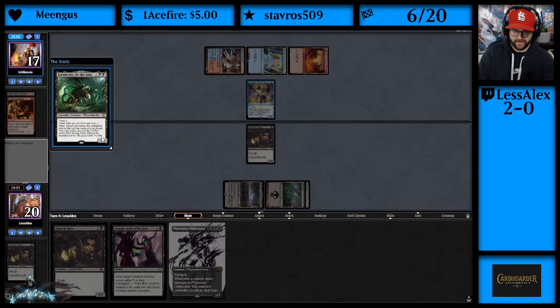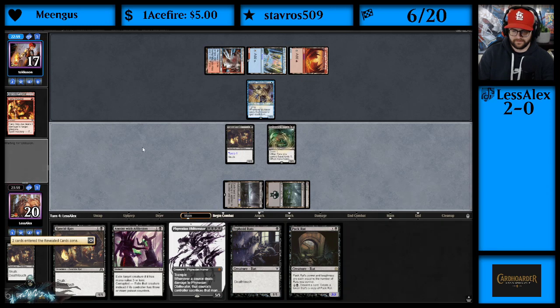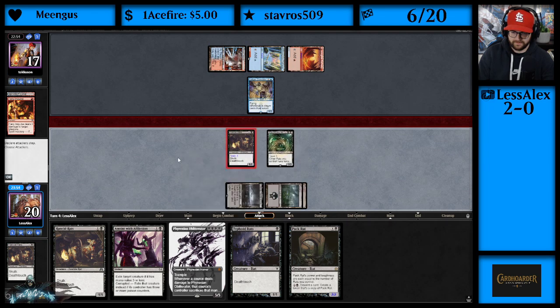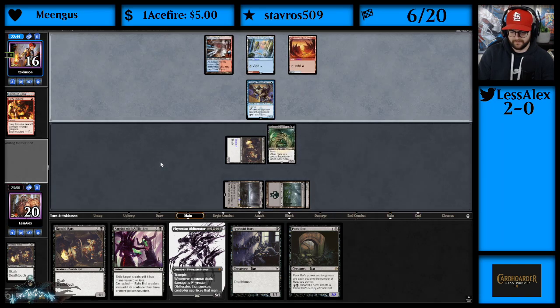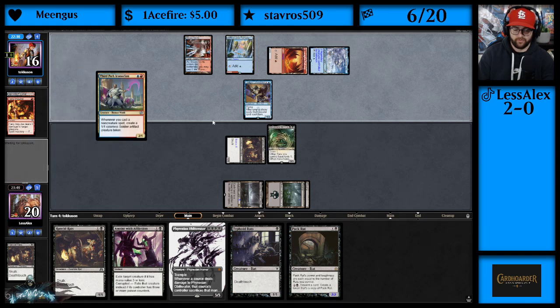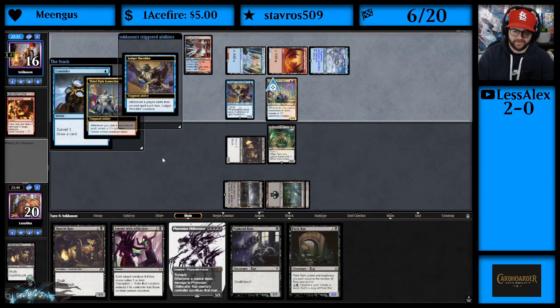I actually think we're supposed to play Rat King here. We got Toxic on them. If we draw a land, we can Anoint with Affliction and play Pack Rat, which would be pretty hot. Otherwise we anoint and play Typhoid Rats — still pretty decent. Third Path Iconoclast. So this is the Iconoclast deck — it's pretty good against us, to be honest.